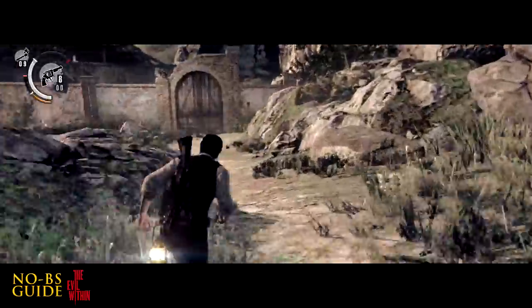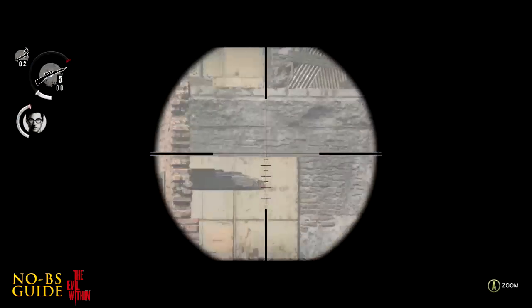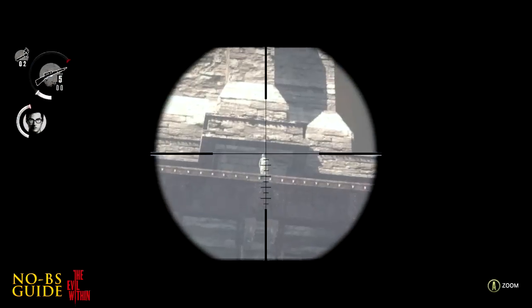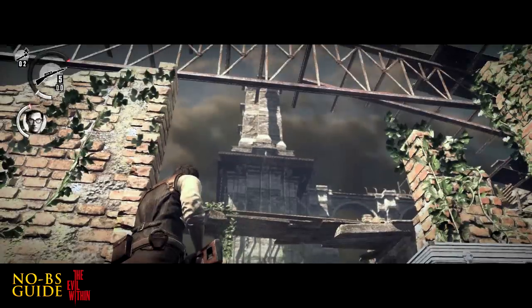I'm going to skip all the fight scenes in this chapter. In this area, immediately after the fight, if you look at the very top of the tower with a scope, you can see a statue hidden there. Just shoot it down and the key will fall to the ground below it.